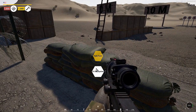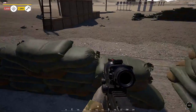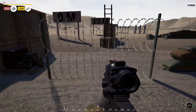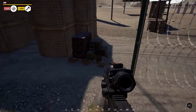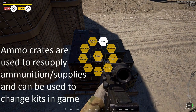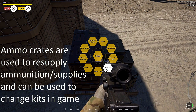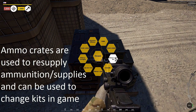The next one is a straight sandbag wall. After that is razor wire — if you walk into it you start taking damage, so it's great for blocking movement. Then there's the ammunition box: just hold down your use key and you can resupply, or you can change your kit if it's available in your squad. That's really handy for switching kits on the fly without going back to the spawn screen.